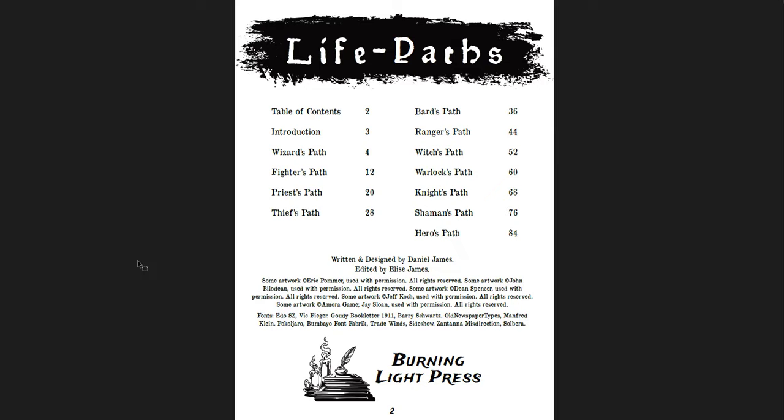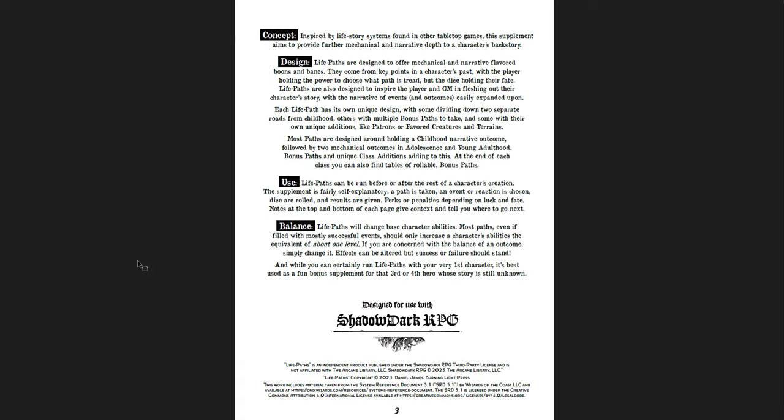What you have is 91 pages broken into the basic classes from the game: Wizard, Fighter, Priest, Thief, Bard, Ranger, and then supplemental classes Witch, Warlock, Knight, Shaman, and Hero - related to things from Curse Girl 1 and perhaps other supplements. As the author says here: Life Paths will change base character abilities. Most paths, even if filled with mostly successful events, should only increase character abilities to the equivalent of about one level. If you're concerned about balance, simply change it - effects can be altered, but success or failure should stand.